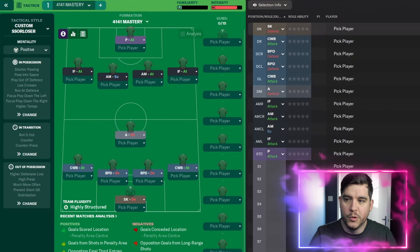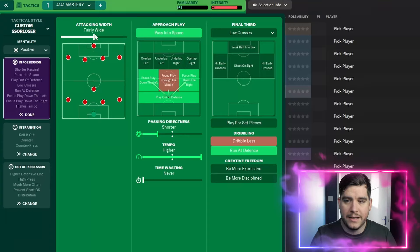A quick overview of the tactic: it's the 4141 Mastery, Custom Solar is the tactical style. With tactical styles, it doesn't really matter what it is — it's just the style, not the name, because if you're changing the possession, transition and out of possession settings, it won't stick to what you originally selected. Mentality is positive. In possession: fairly wide attacking with passing to space, focus on the left and right, play at the defence.